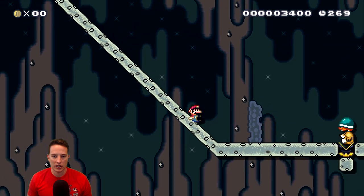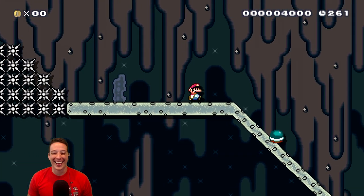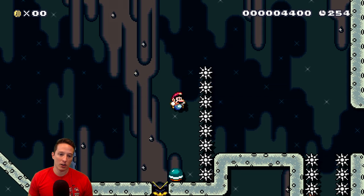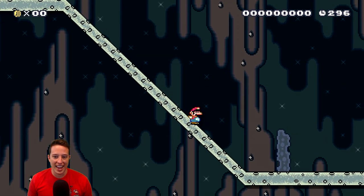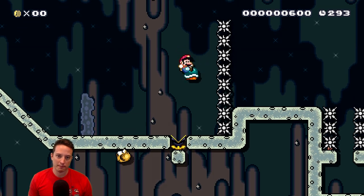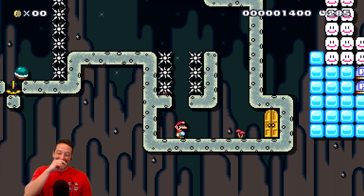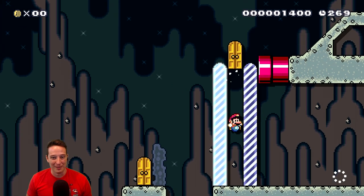Another shell jump. Did not mean to throw it that way. We should be fine here. We're not fine. At least we managed to snag the checkpoint. Another shell jump here. Are you serious? Optional trump jump - that's so funny. Trump jumps are even more absurd in Mario Maker 2 compared to Mario Maker 1. In Mario Maker 1 the spike hitboxes were a little bit forgiving, but in Mario Maker 2 they are not forgiving. It's optional - and then we beat the level!